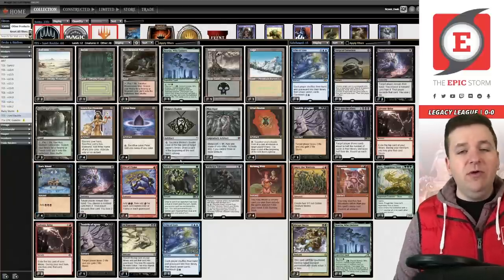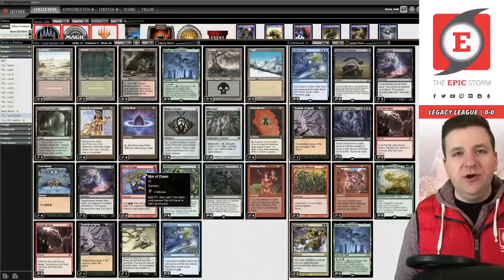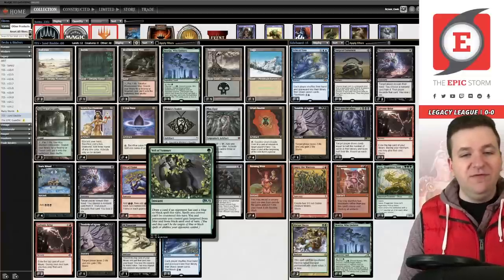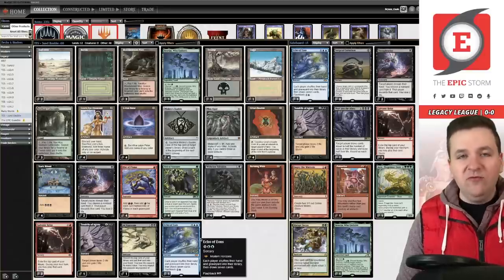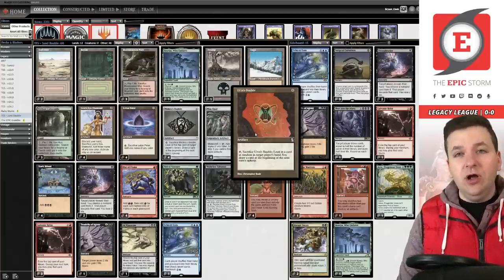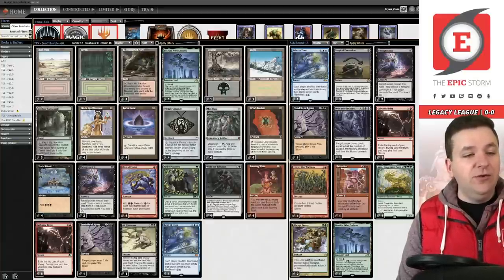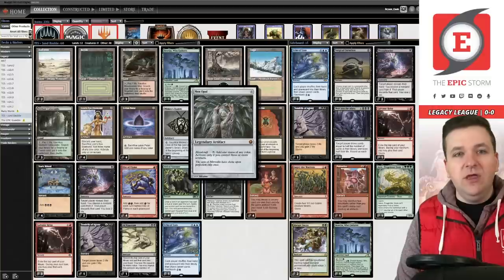Going back to the Jund list: I had three Chrome Mox in it and realized there are 20 imprintables in our deck — one third of it — and the cards we'd be imprinting were things we didn't want to imprint: Dark Ritual, Veil of Summer, Burning Wish. So I asked, what if we just don't play Chrome Mox? What if instead we play Urza's Bauble? It's similar to how we used Chrome Mox — just to enable Mox Opal — except you get a redraw, making you more consistent at drawing your Lion's Eye Diamonds, Dark Rituals, Veils, and Galvanic Relays.